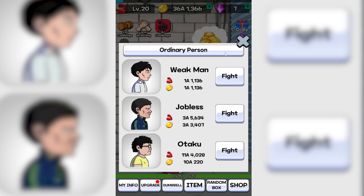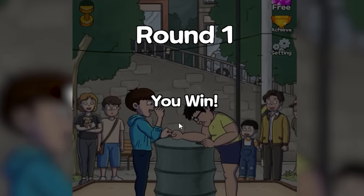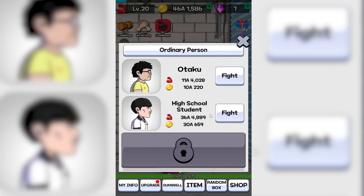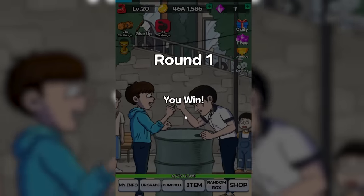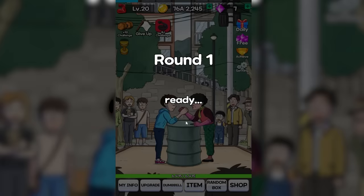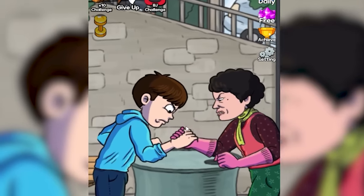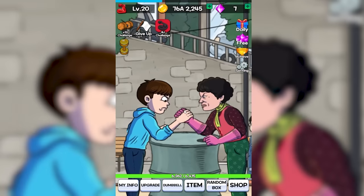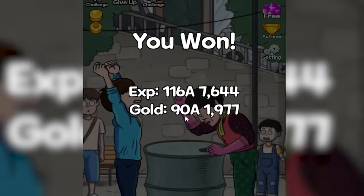We've defeated the weak man and the jobless. It's time for Otaku — and we won instantly. Apparently a high school student is stronger than all the aforementioned, but we're going to defeat him pretty handily too. After that we're fighting Diner Auntie — no idea why this makes sense, but she's probably pretty strong; she's wearing gloves. Just barely beat her the first time, going to get her the second time. Just about got her — take that, Diner Auntie.